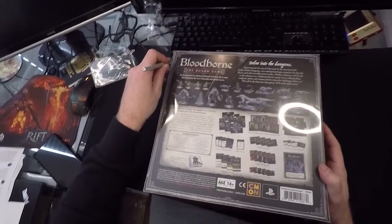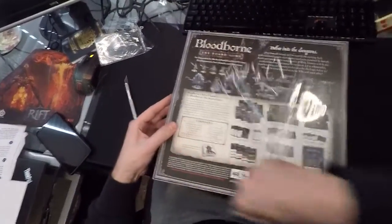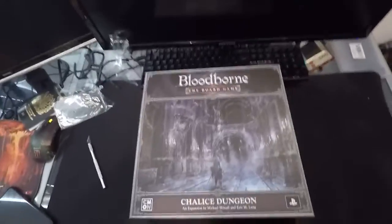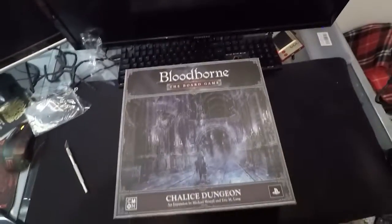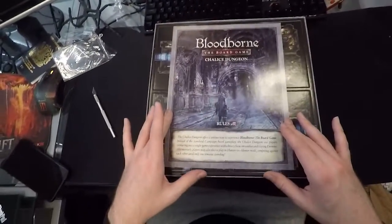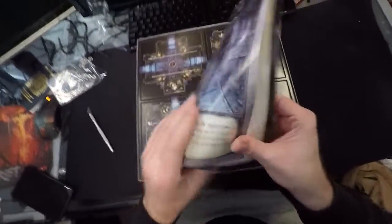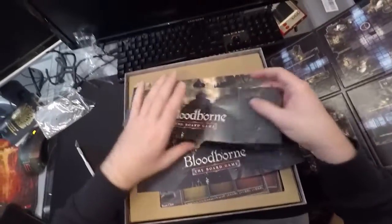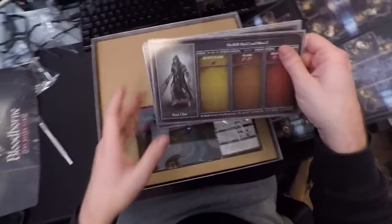Again, more spoilers of what's in the box. Let's get the shrink wrap off. Here's another look at the front of the box — nice art again, very Bloodborne, nice matte finish. So here we have the rules for the Chalice Dungeon — not a big rulebook, just some extra rules I'm guessing. More floor tiles. And what are these? Like little player screens — for PvP? That's very nice.